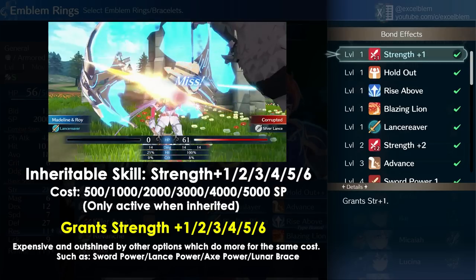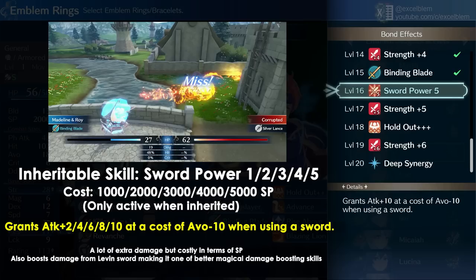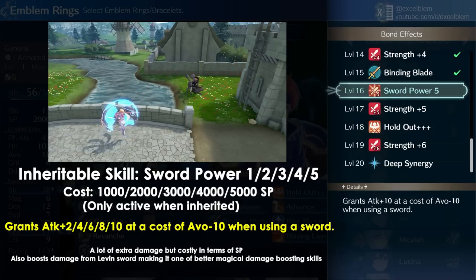For inheritable skills, Strength +1 through 6 are too expensive for what they do compared to other options. One of these options is Sword Power 1 through 5, which is a potent but pricey option to increase damage.